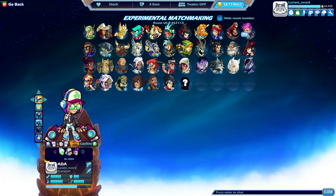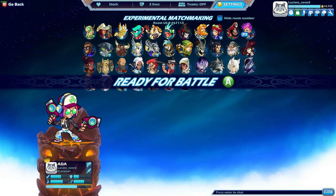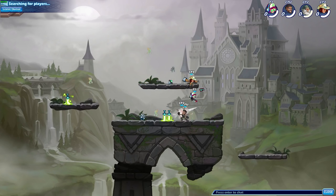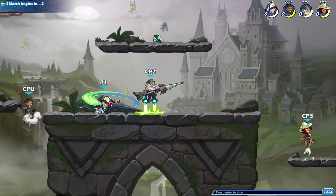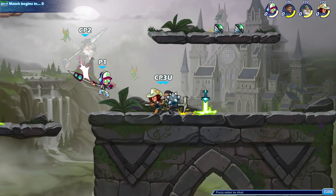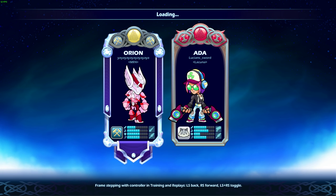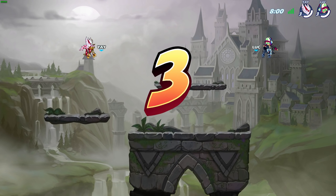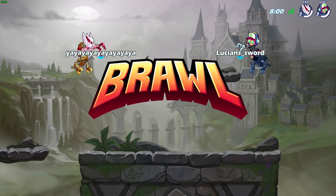DJ Ada — also one of my favorite skins just because of the hat, the earphones, the shades — everything. She looks so cool. Going against Yayaayaaya in the MR4 clan. Orion versus Ada — two OG legends. That's what I like to see.